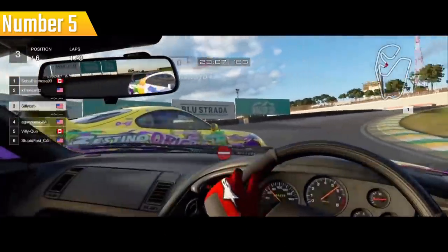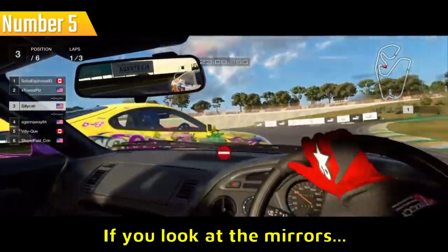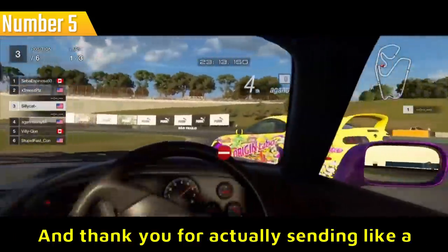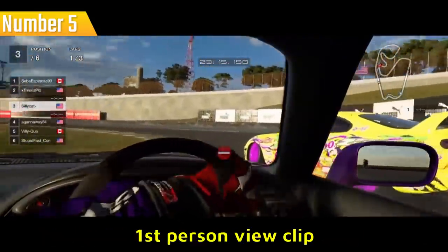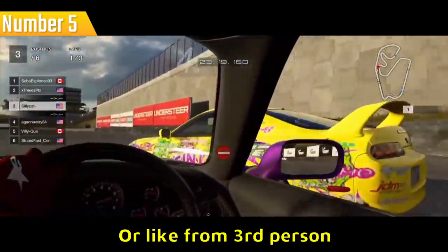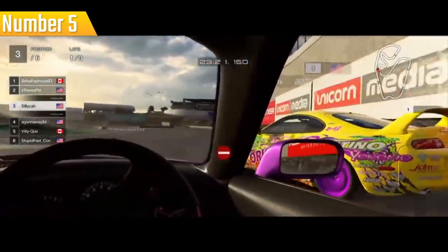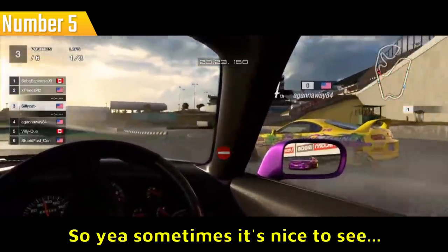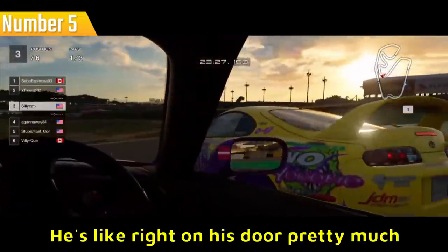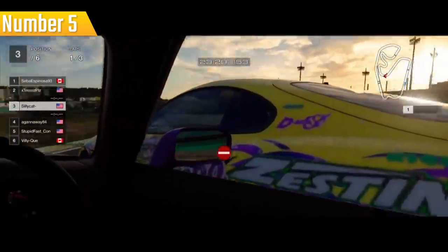Clip number five boys — this is actually a three-man tandem. If you look at the mirrors you can see there is a guy behind as well. And thank you for sending a first-person view clip — usually every clip is cinematic view or third person, so it's nice to see first-person view clips as well. Look how close he gets — he's like right on his door, pretty much crazy.